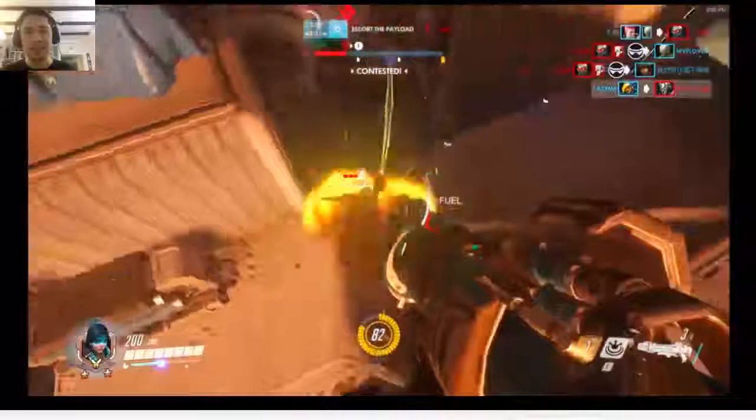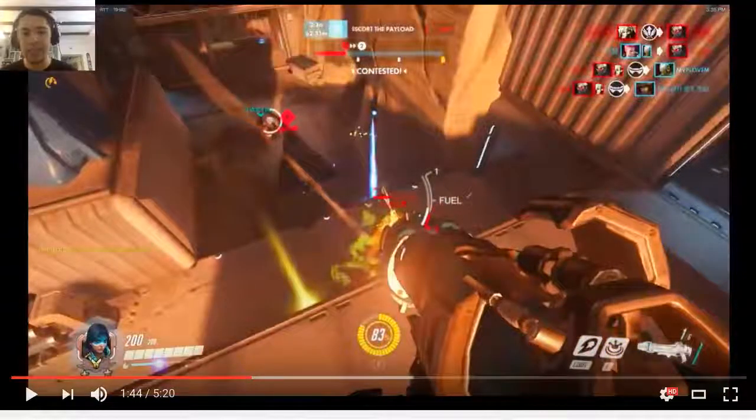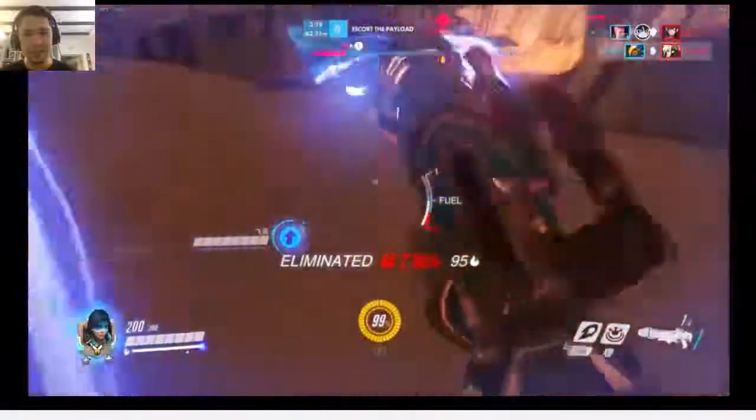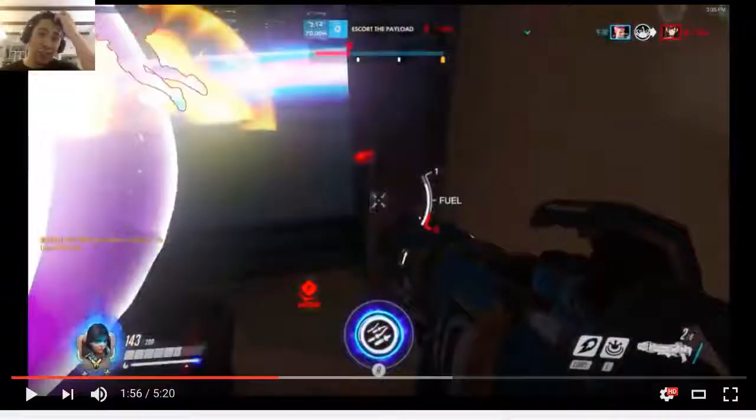Get the Mercy! There you go. Yeah, so your aim does need a ton of work, but again we'll let that slide. Get that Mercy! You actually could burn barrage here, especially if you don't trust your aim. I normally don't recommend doing crutch plays where you use abilities in a way that kind of hides your flaws.